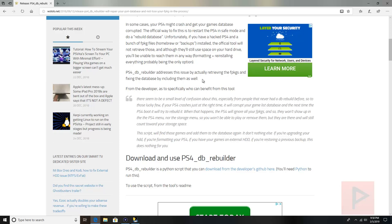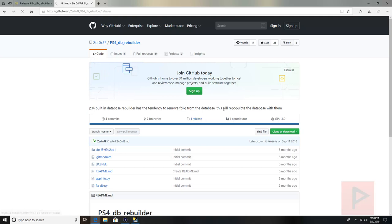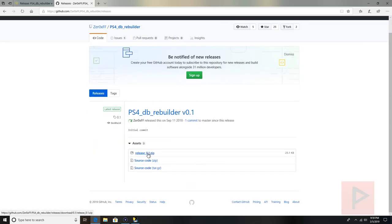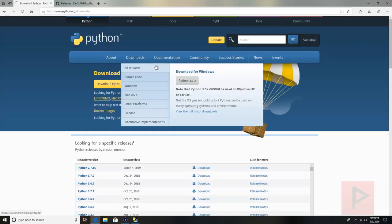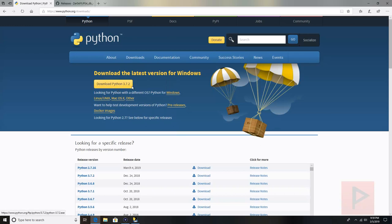There are two things we need. First is the PS4 DB Rebuilder — there's a link here to the GitHub. Go to the GitHub site, go to releases, and click on the .zip file to download it to your computer. I already have that extracted to my desktop. Second, you need Python — click the link to go to the main Python website, download the latest version for Windows, and install it on your computer.